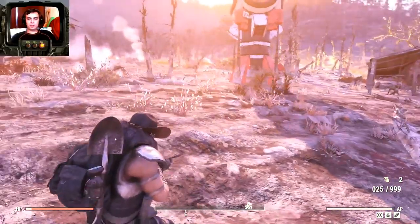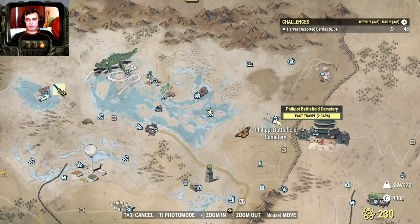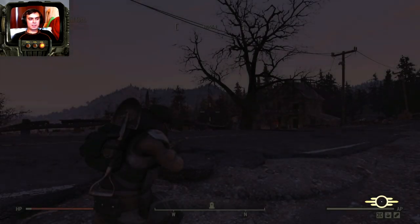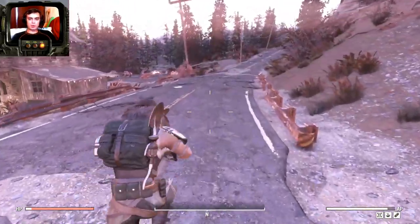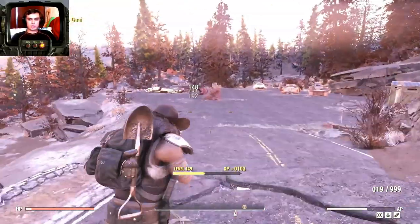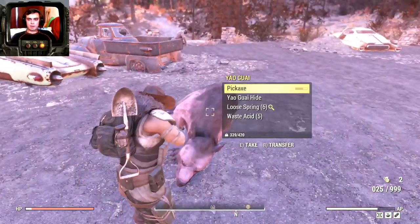The next location is a 100% guaranteed spot to find one Yagwai bear — it's at Philippi Battlefield Cemetery. Once you fast travel over there you simply turn a little bit right, you'll see a parking lot, and on that parking lot you will find one Yagwai bear that gives acid and springs. So this is where you appear — just run straight and there we go, you see the bear right there in front of us. You take that focus out. Done and done.